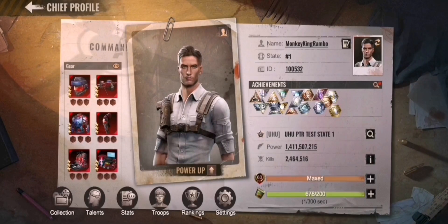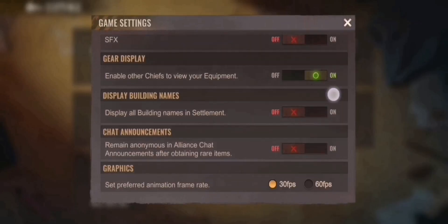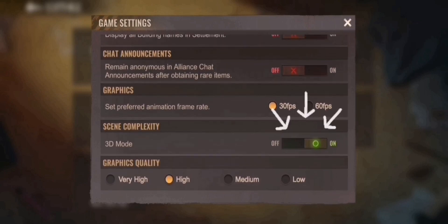The chief profile and a lot of other stuff will look a little bit different. In settings you can go to the game and decide if the graphics quality is really high, low, or medium. For big events I would go on low, and you can also check out the 3D mode which you can switch on and off.